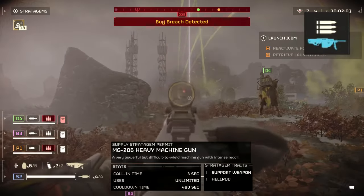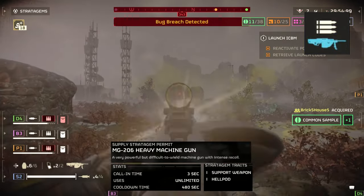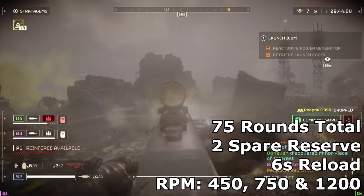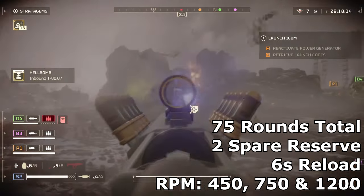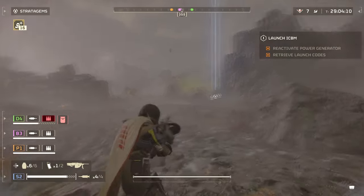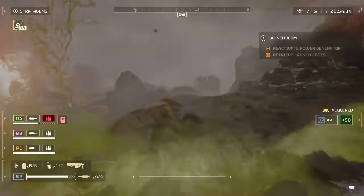The Heavy Machine Gun is a newly added stratagem that hasn't received a lot of praise in game. You can unlock it at level 12 and it costs 6000 requisition slots. It has a base magazine size of 75 rounds while keeping two in reserves, coming to a total of 225 rounds — lower than the Machine Gun and extremely lower than the Starwatt. It has a slow reload time of 6 seconds and comes with three RPM types of 450, 750 and 1200 RPM. The weapon has a much higher damage threshold compared to the Machine Gun and Starwatt. It's capable of taking on medium armor units quite easily, and even against a charger, if you aim for its weak point it could take it down within one magazine.